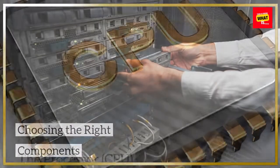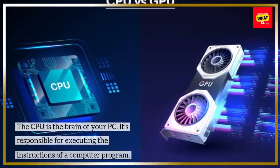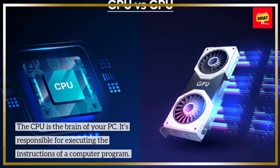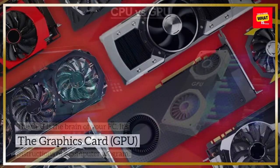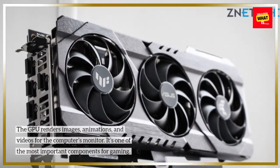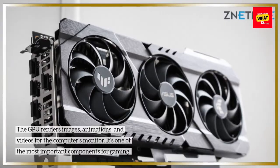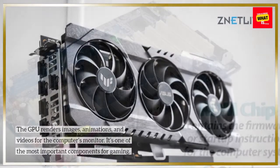The CPU is the brain of your PC — it's responsible for executing the instructions of a computer program. The GPU renders images, animations, and videos for the computer's monitor, and it's one of the most important components for gaming.